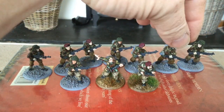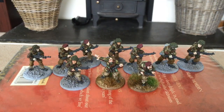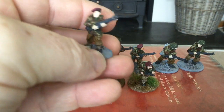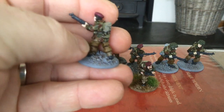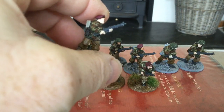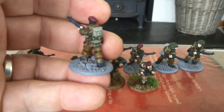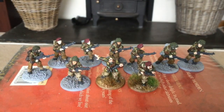The rest of the second rifle section are all at about the same stage. They're leather camo done, just need highlighting. The denims, smocks, and trousers are all ready for highlighting, and then it'll be the webbing and equipment packs. So they're not too far off — probably about two thirds done.